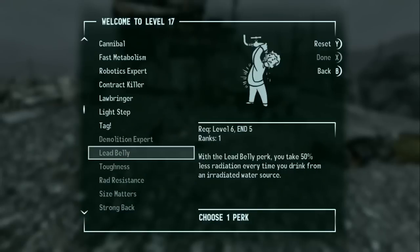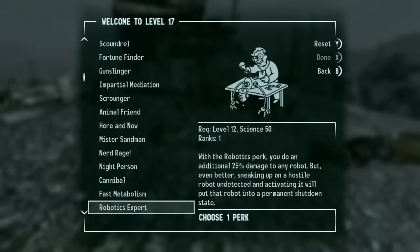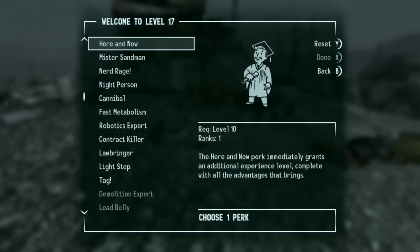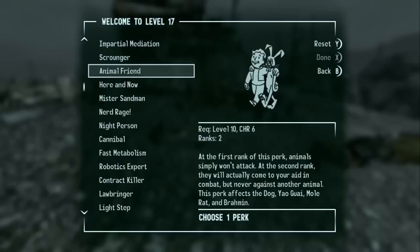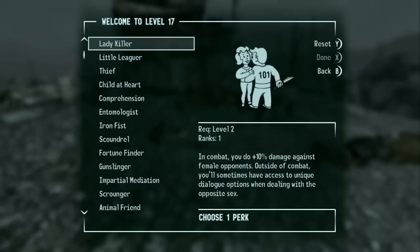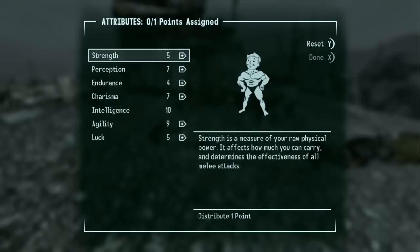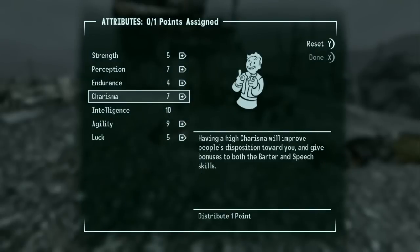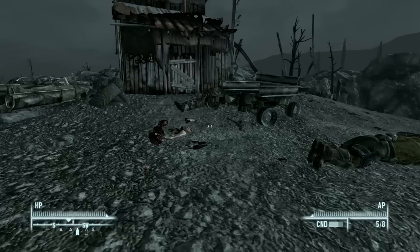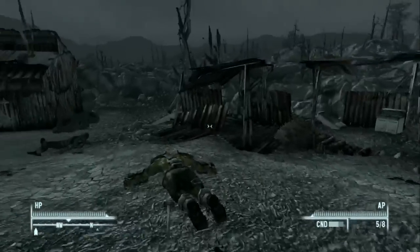We also have another perk. Let's see if there are any new ones — Tag, Light Step — it's the same stuff as last time. I don't think Tag is good because we're going to end up maxing all the skills we want anyway. I kind of like Animal Friend. Child at Heart would be kind of good. Let's go with Intense Training again — it's the most boring option but it's also good. Let's put Perception up to eight. I think that's the last time we'll do Intense Training.